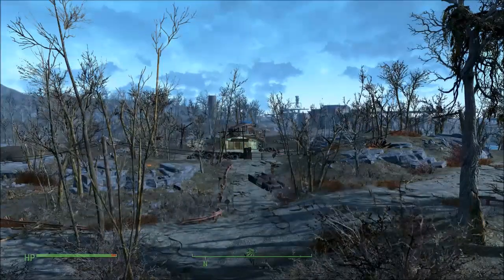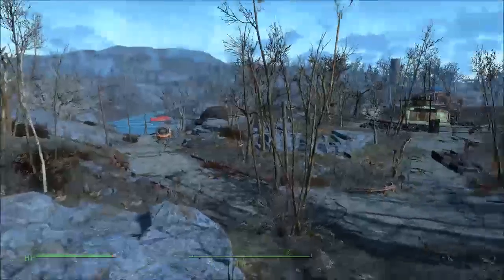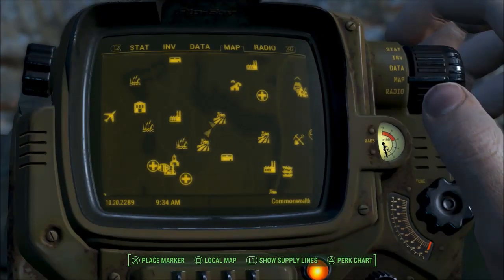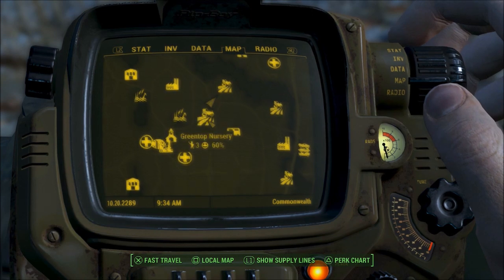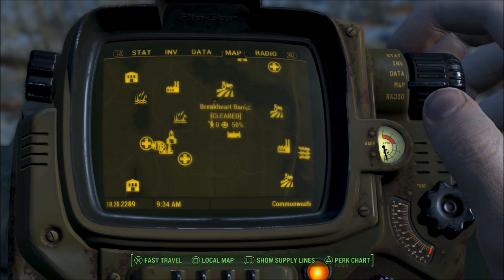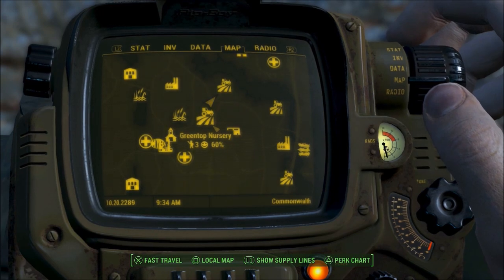In front of me is Green Top Nursery, so we're right in between — this happens to be my favorite sniping spot, which is on the rocks across the road. Breakheart Banks has a place to jump to, so we're good there. It's centrally located: here's Green Top Nursery, here's Breakheart Banks, and here's The Slog. Very nice.